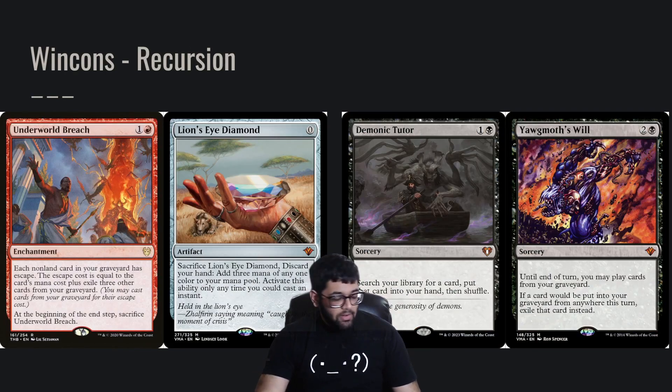So our recursion — what's better than doing something once? Doing it a bunch of times. We have Underworld Breach and Yawgmoth's Will. We have the classic Breach, Lion's Eye Diamond, and Grinding Station combo in the deck. Yawgmoth's Will is good because if we can get Demonic Tutor and a bunch of rituals in the yard, it's just going to win us the game by itself.